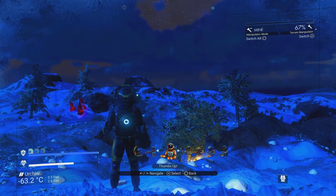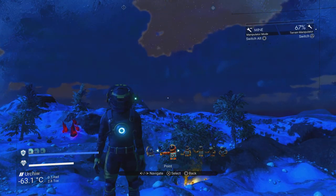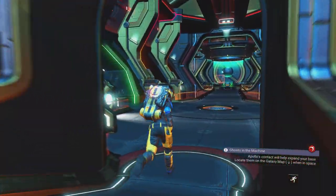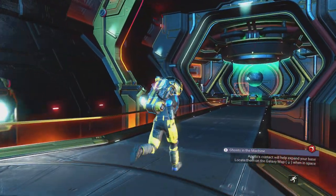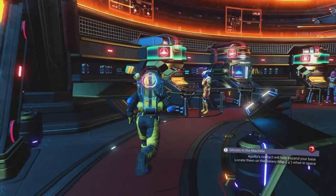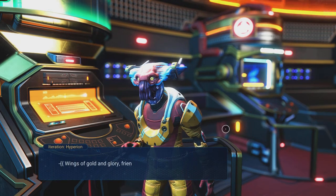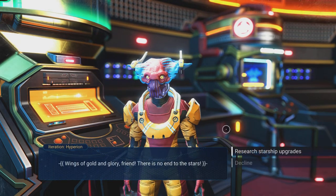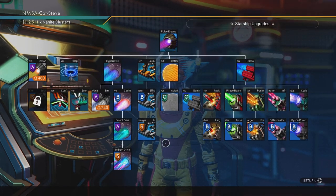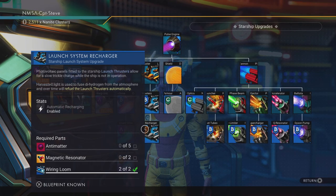I'll see you up at the Nexus where I'll show you which vendor you need to go to to unlock the blueprints. So here we are — you've got your salvage data. Go and speak to this chap here, Hyperion — he's got a holographic ship next to him, he sells ship technologies. Go into research ship upgrades.